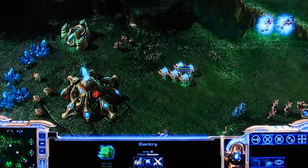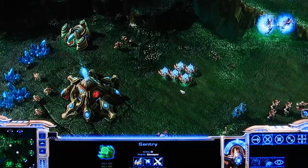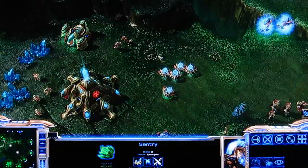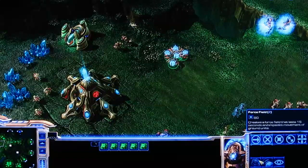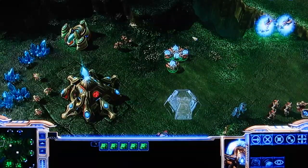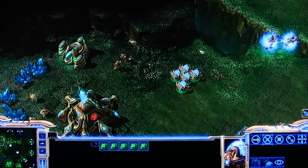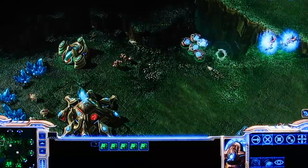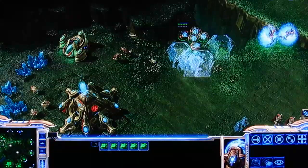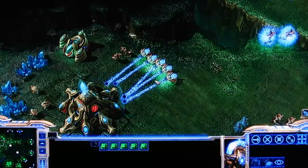Next up for the gateway units is the Sentry. It's a light mechanical psionic unit. It has ranged attacks that can attack both ground and air units, and it does normal damage to all units. The Sentry is a caster unit. Its first special ability is called the Force Field, which creates a force field that no units can pass through. A useful application would be if there are a bunch of Zerglings coming — the Sentry can back up against a cliff and create force fields so the Zerglings can't surround them. Then the Sentries can use their ranged attack to kill the Zerglings, and they have a pretty far range for that.